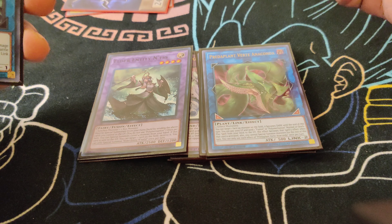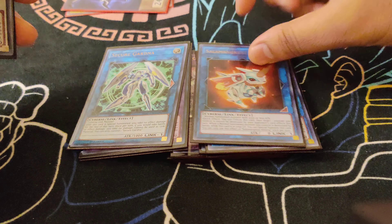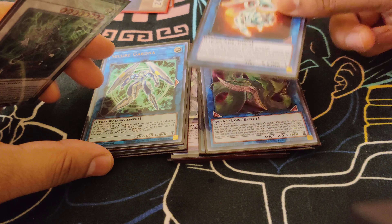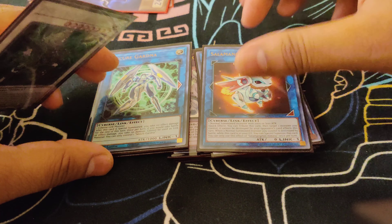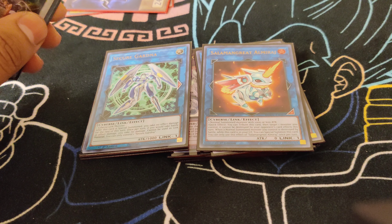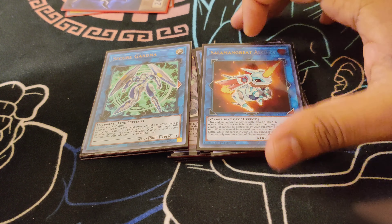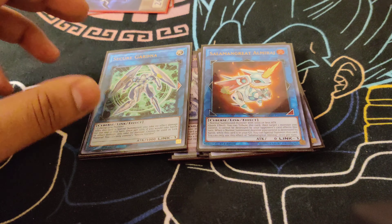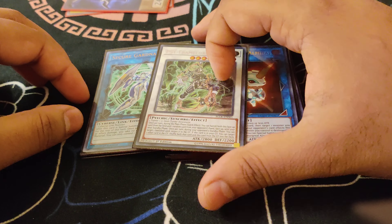Obviously, we do play the one Predaplant Verte Anaconda to get out your Dragoon. The one Selene and the one Almiraj — so when you link off your Aleister, you have the extra Almiraj in your graveyard to use your Maximus. That's why we don't play the Light Monster Magistice card. If I did have space I'd play it, but I don't unfortunately. And the one PSY-Framelord Omega for the Psyframe Gamma package.